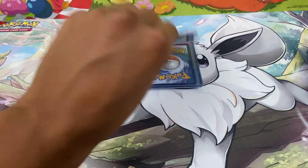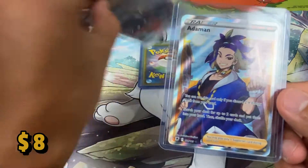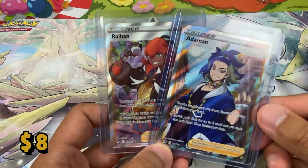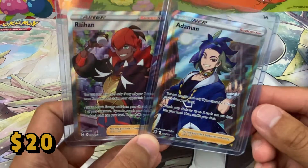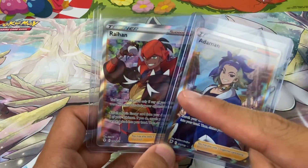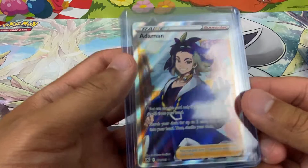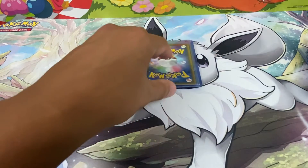Next we have full art trainers — I have two here. We have Rei and we have Adaman. I'm not really sure how you say that second name. I'm sure this one is Rei, but I'm not sure about Adaman — they never say his name in Pokémon Legends: Arceus so I have no idea.